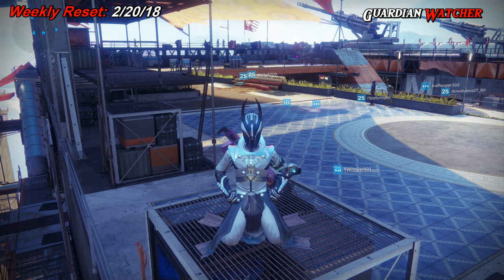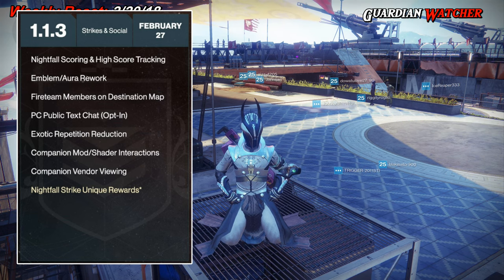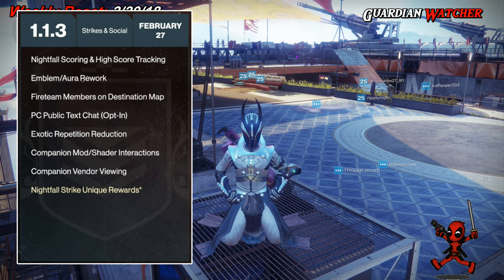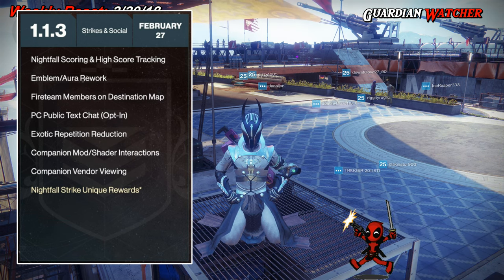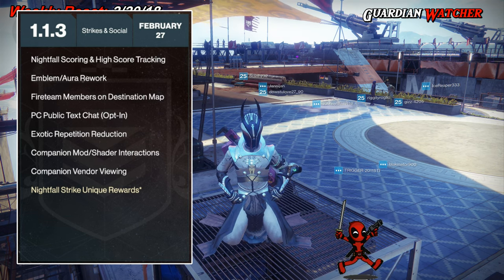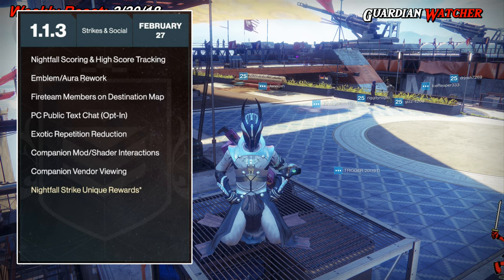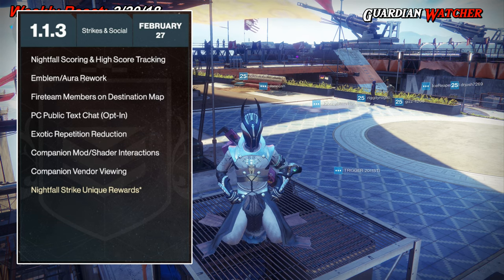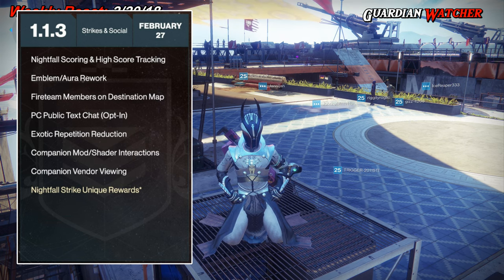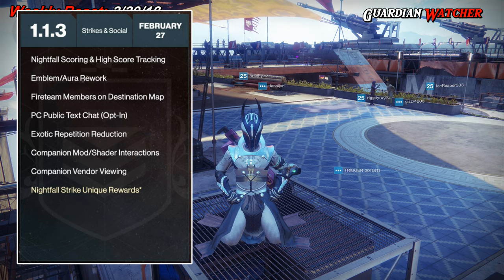Real quick, I want to go over Update 1.1.3. On February 27th, which is a week from today, we will be getting Nightfall Scoring and High Score Tracking. Emblems and Aura will be reworked. Fireteam members will be able to be seen on the Destination Map. The PC version of Destiny 2 will get a public text chat — you'll be able to opt in, specifically in social areas. We'll also be getting an exotic repetition reduction, so hopefully we won't be getting the same exotics one after the other. And we'll be getting Companion Mod and Shader Interactions as well as Companion Vendor Viewing.